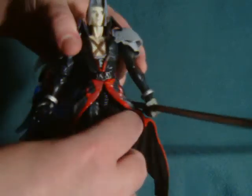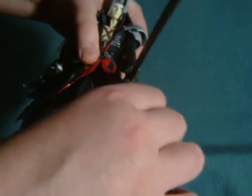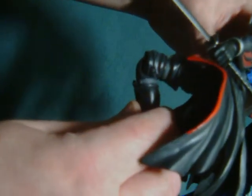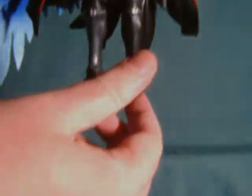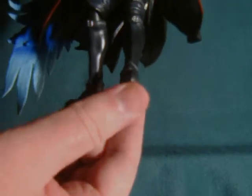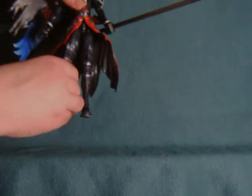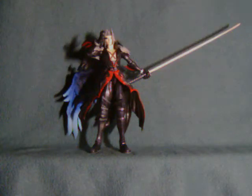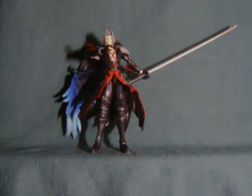The waist is articulated and rotates. Down at the leg we have a ball-joint with good range, and a kind of double-jointed knee, which is sort of funky. Then down at the ankle we have forward-back in addition to a side pivot, which is great for posing figures like this. I also forgot to mention there's a point of rotation up at the bicep, but you can't really see it underneath the shoulder plates.